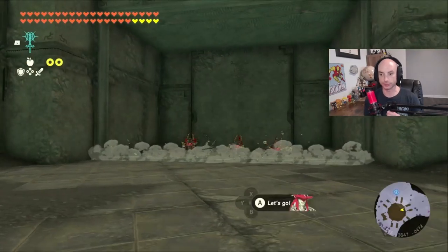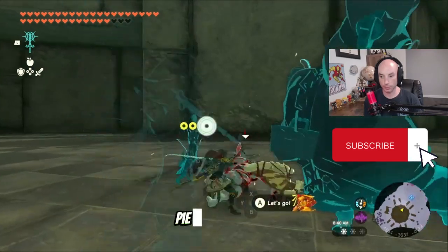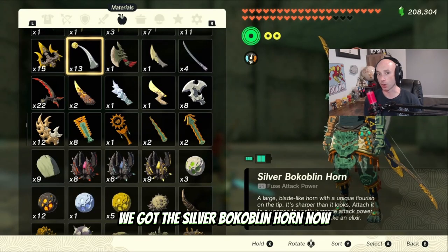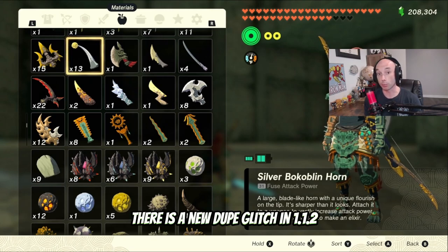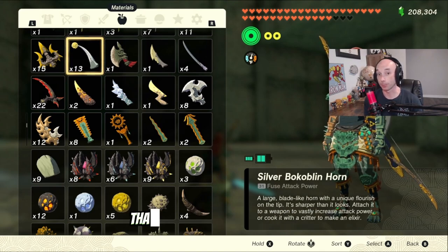We're just going to wax these guys. Fourth round, this is our silver — we're going to go up and take this dude out. There's another round with a bunch of them, but you don't need to stay — you just need to get what you need. You can see there we got the Silver Bow Coblin Horn. If you still have the dupe glitch from 1.1.1, you can do this fairly easily. There is a new dupe glitch in 1.1.2 that's not that bad. Or you can come down here, get a couple of Silver Bow Coblin Horns, wait for another Blood Moon, and then come back down. That's how you get your 9.